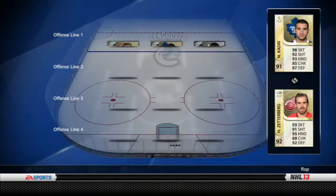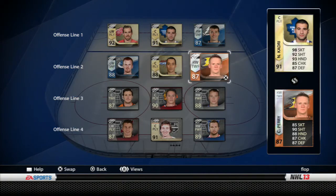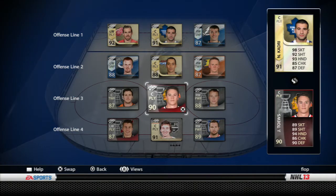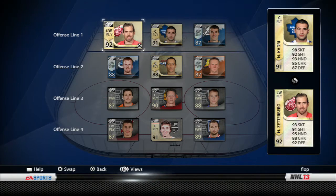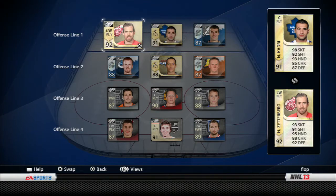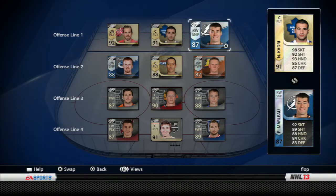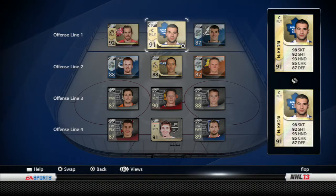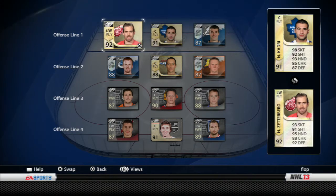So when I get change team cards, mostly signs will be a hundred percent. I can easily switch Richards over there. But the first line is fairly solid — I've got Zetterberg, Kadri, and Marleau. All pretty good skates, all good shots, all good hands. Defense really isn't an issue with them, so a fairly solid line there.